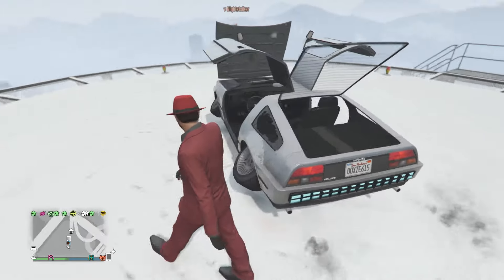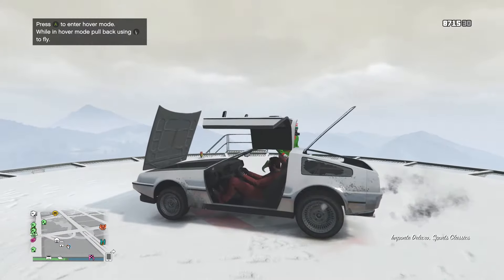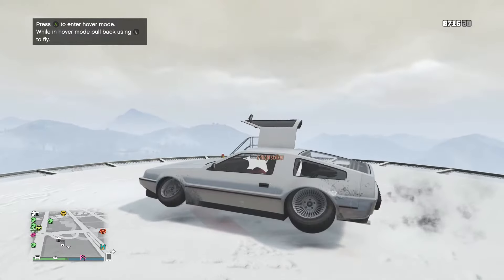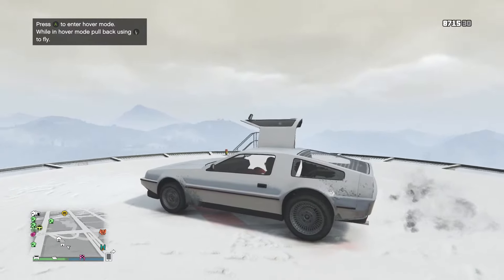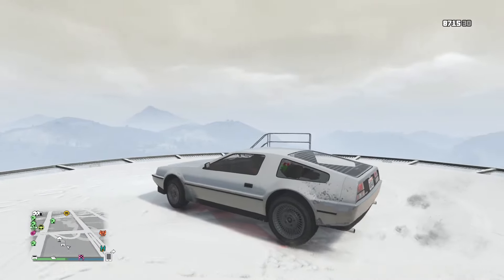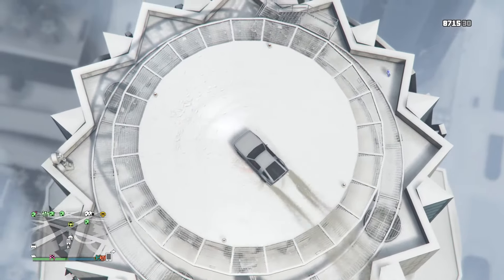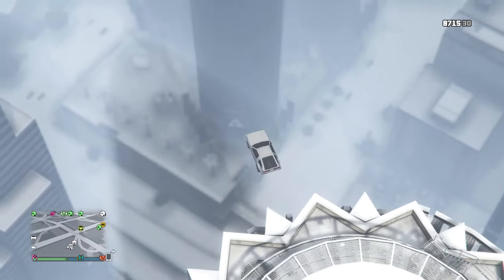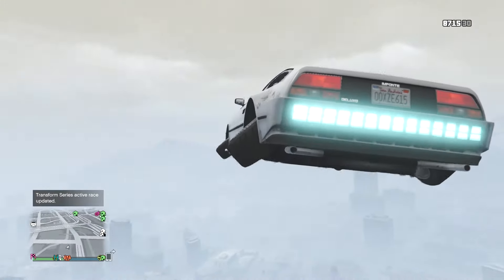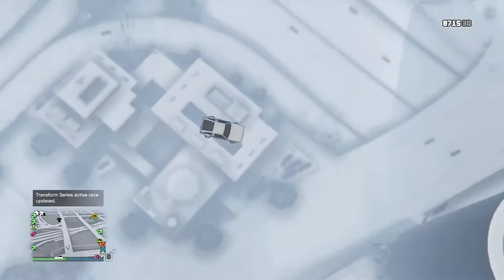We're going to go ahead and hop in and take a quick ride, and explain how it works. By pressing A, you can fly and land. We're going to do some flying around — it's going to be a little bit dangerous and cinematic, but that's the best way to really see the vehicle.